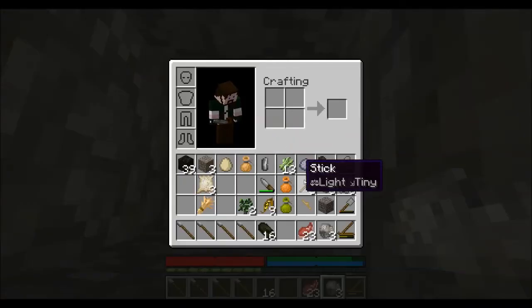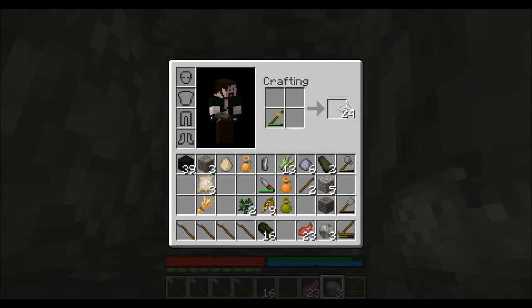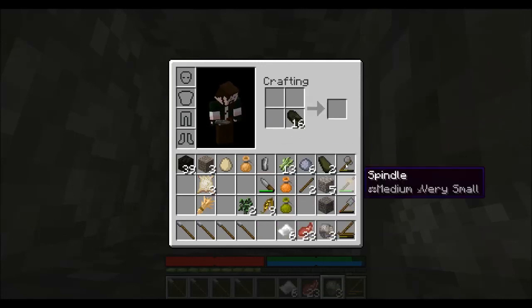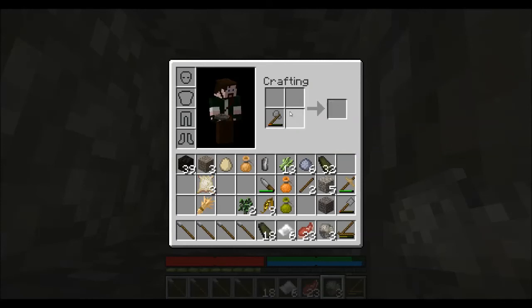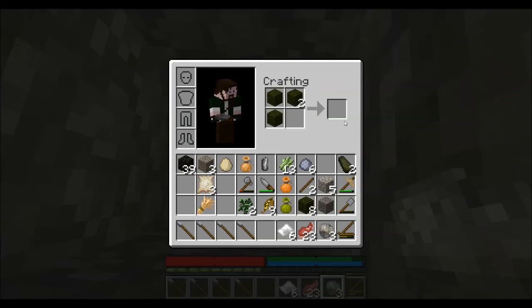Take your spindle — that comes out, the spindle head I should say. Let me get 24 yards of yarn. There we go — six wool cloth. We'll need a crafting table.